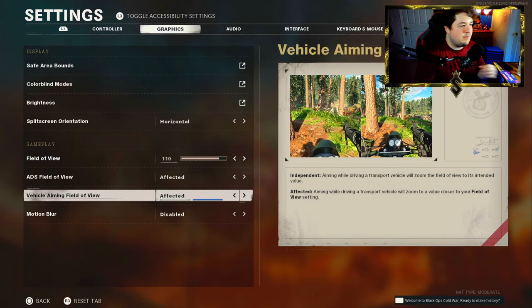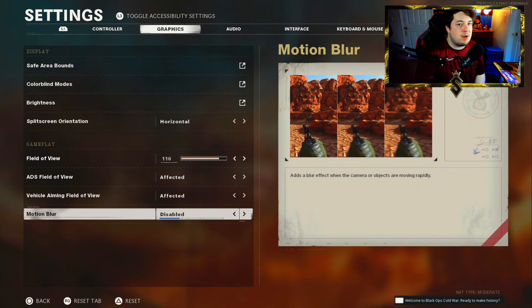For the vehicle aiming field of view you want this set to affected as well. This is more of a zombies thing and also applies in combined arms playlists. For motion blur you're definitely going to want this off. It does give a realistic feel but you're going to lose your targets with all that blur going on, so make sure you have this disabled.